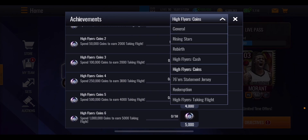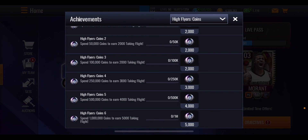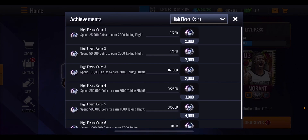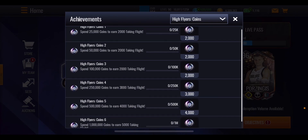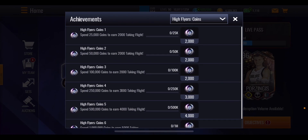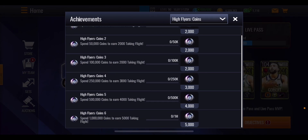Spending through the store is going to be pretty hard to do with all the packs that are out. But this promo runs for roughly 5 days, so you do have a lot of time. Usually a buy-one bust pack drops on the second day and then regularly every day after that. That's a great way to get lucky and pull masters while also spending through your coins in the store for these achievements.